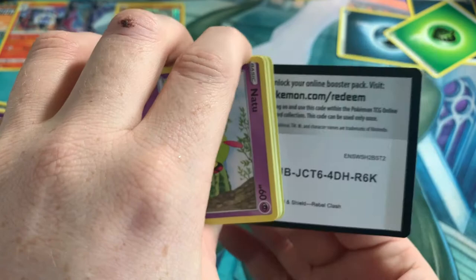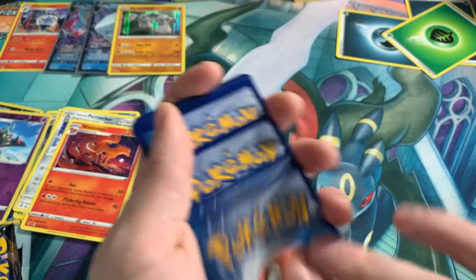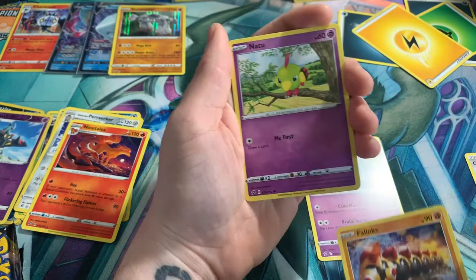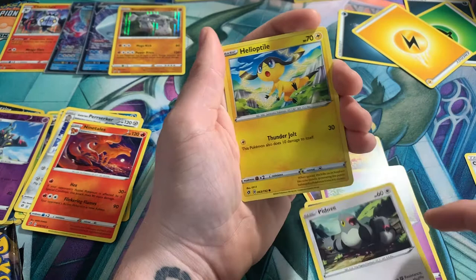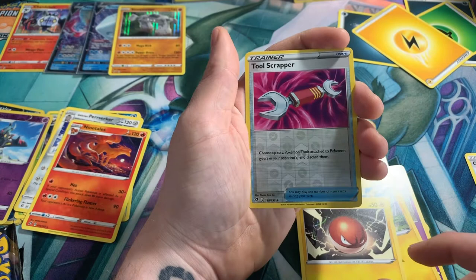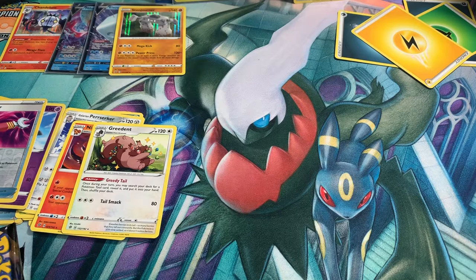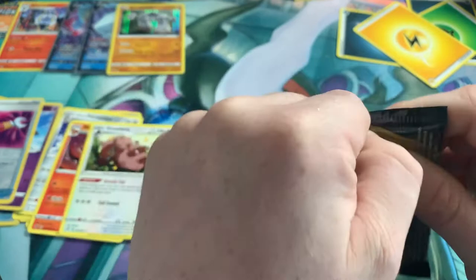Go card for you guys. 1, 2, 3. Let's get rid of the fighting — it's lightning. So we've got Hatterene, Cufant, Phalanx, Natoo, Trubbish, Pito, Helioptile, Altorb, Reversal, Tool Scrapper, and Aggron for the rare. Not doing amazing — four more packs to go. Let's hope there is something absolutely gold in some of these.